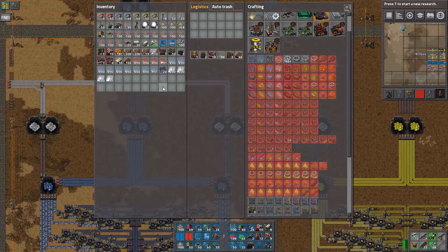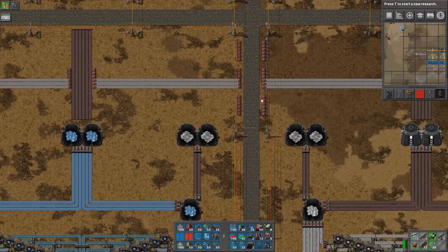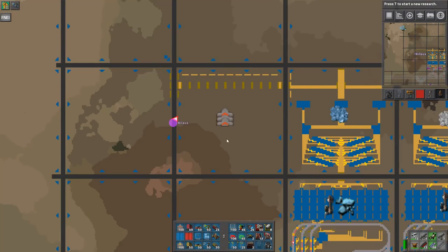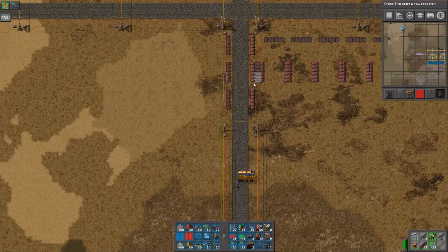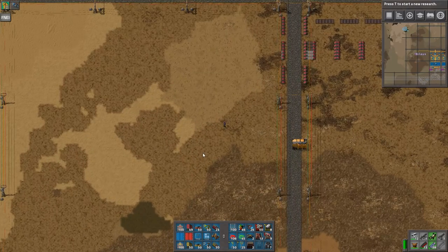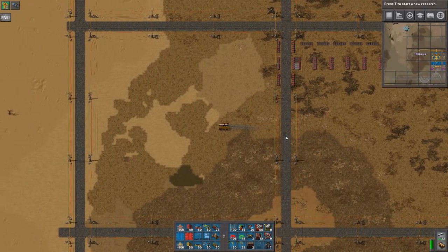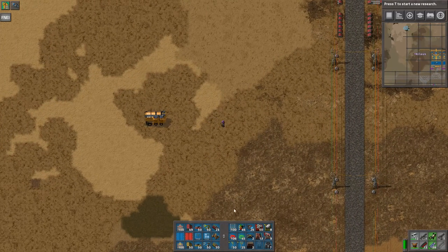I do have a bit of a problem here — the amount of crushed stone. I will actually get to a point where I have 18 full red lines of crushed stone coming out. That is an absolute absurd amount. So I've just taken out here a belted area where I put things I want to belt. This is what we want to build today, because crushed stone is going to be overwhelming us, and storing it in a storage facility is not a viable option because it's simply that much.